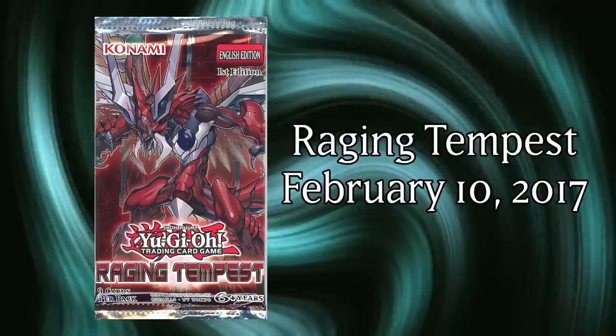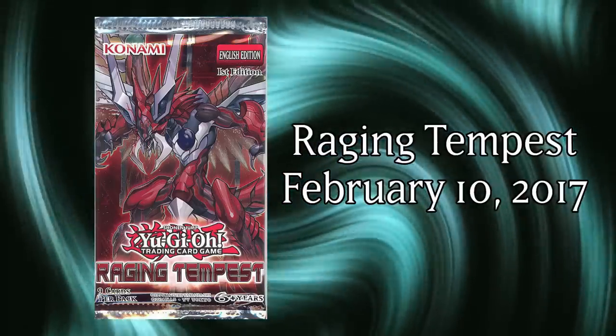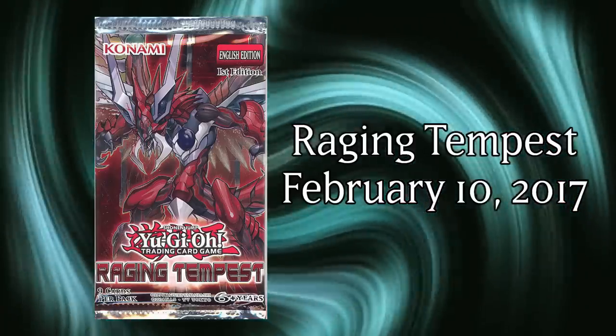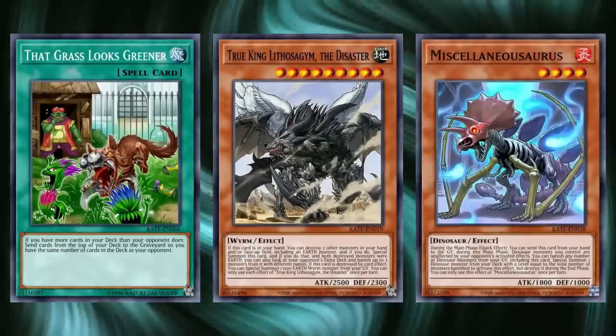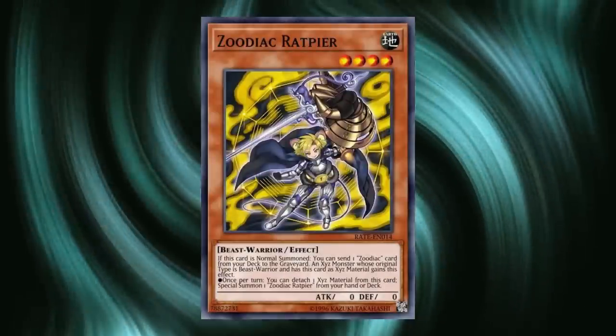Raging Tempest was released in February of 2017. This set is known as one of the tipping points of the modern era of Yu-Gi-Oh due to containing many staples of future formats, such as True Kings, That Grass Looks Greener, and Miscellaneous Soros — but it was undoubtedly most well known for the release of Zoodiacs.